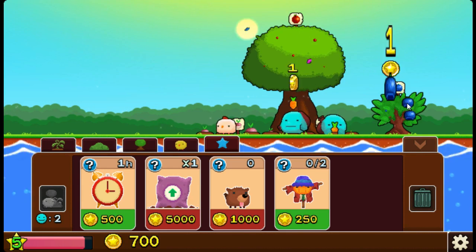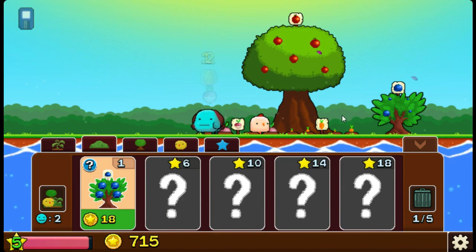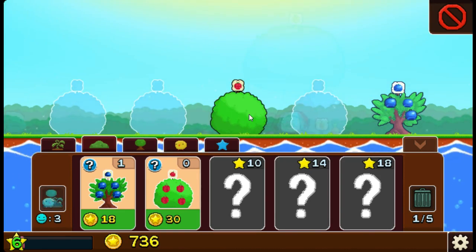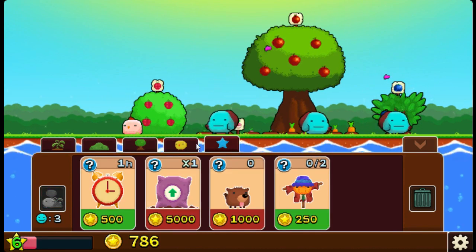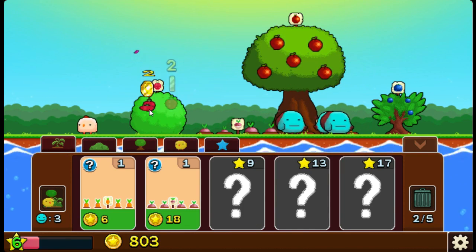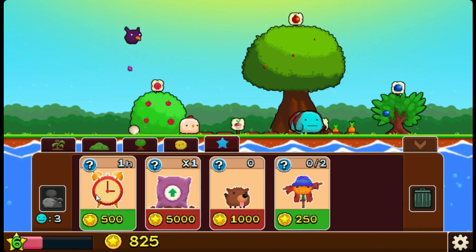Anyway, the way you play the game is you put your trees, and your bushes, and your crops down, and your animals, and then you click on them when they're done. You can knock them off the tree manually, or you can let them fall to the ground where your jolly little blue dudes will go pick them up.